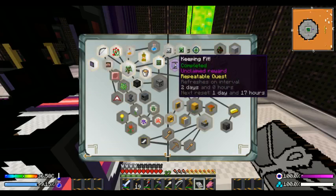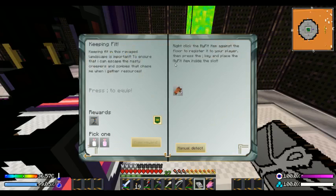I killed a zombie. Keeping fit in a ravaging landscape is important to ensure that I can escape the nasty keepers and zombies that chase me when I gather. Right-click the My Fit item against the floor to register your player. Press the semicolon key to place the fit inside the slot.